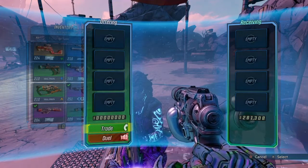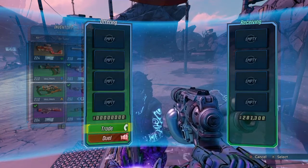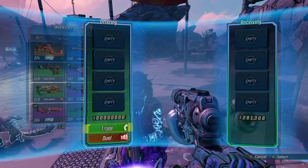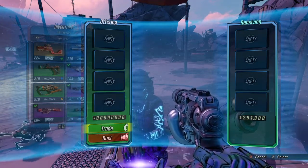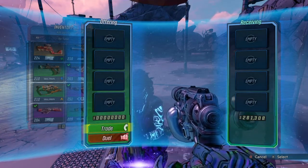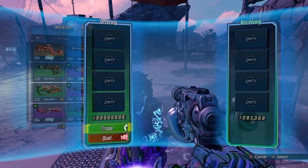Now when they press Trade, you're gonna want to close the application. If you hold the PlayStation button and go all the way up to Close Application, leave it on that because you're gonna have to close it really quickly. Right when the person donating the money — in this case Limezy — presses Trade, they're gonna have to close the application. That way you'll be sending your money to them, but it will not save that you sent it, so you'll still have your 280,000 and so will the other person.